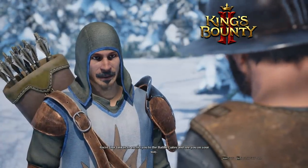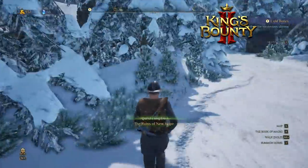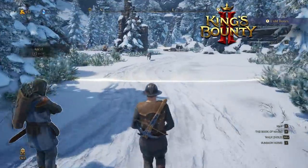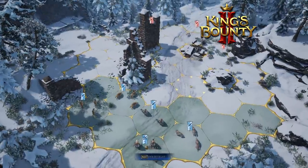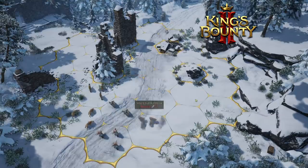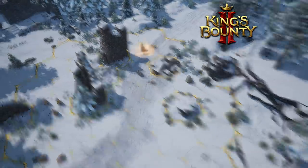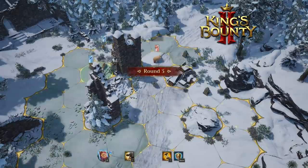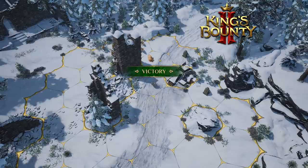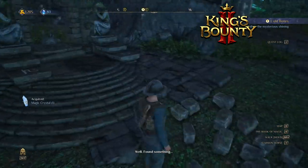The task is to escort you to the Batil gates and see you on your way. Let's go to the Batil gates. As I said, there are a lot of side quests that you can just do for entertainment and loot. I'm just trying to go for the main quest for a bit. I got archers now — good. A magic crystal, I wonder where it goes.